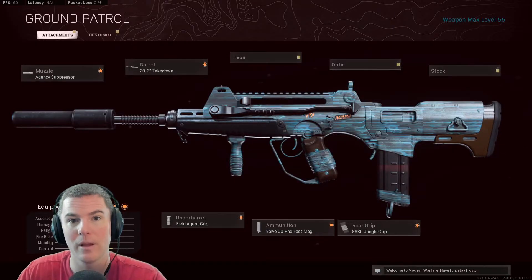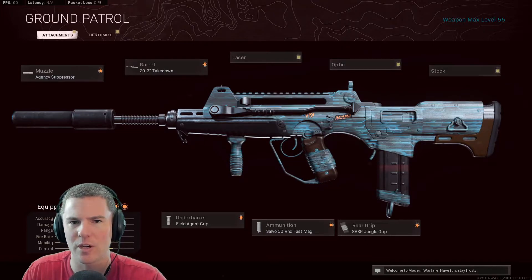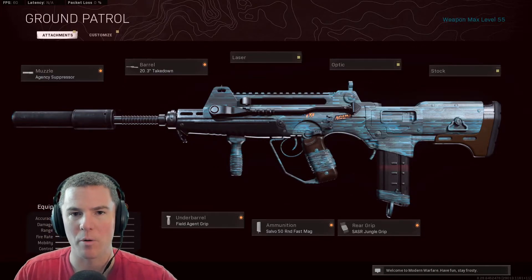Your mobility goes down a little bit. The Agency Suppressor and the Takedown Barrel are going to slightly decrease your Aim Down Sight speed, but other aspects are going to compensate for that. You incur great recoil control, damage increases, and you're enjoying a gun that has recoil that matches the Kilo and a time to kill that, in my opinion, is right on par with the AS Val.